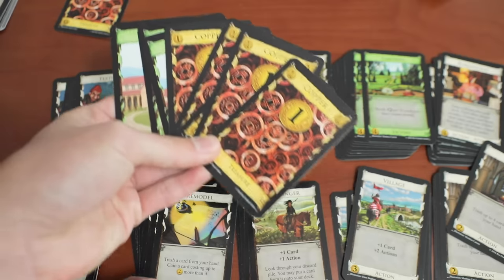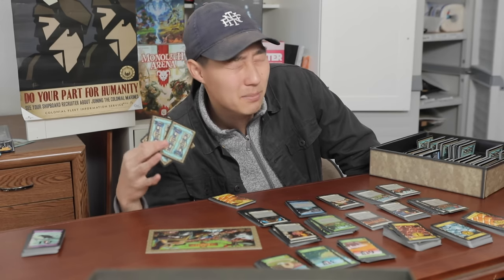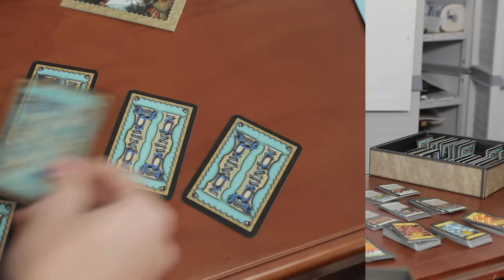An idea we had to fix this was having the second player start with 8 copper instead of 7. Now let's get into the nitpicks, and the first one players will quickly feel is that this game requires a lot — a lot — a lot of shuffling. Since the decks only start with 10 cards, this shuffling madness starts as soon as turn 3. Basically, the better your group is at shuffling, the less downtime you're going to have.